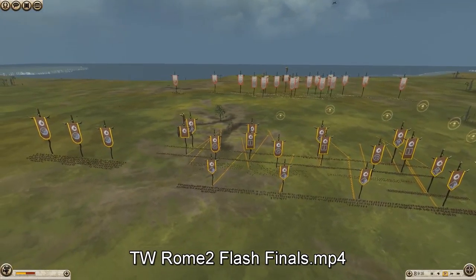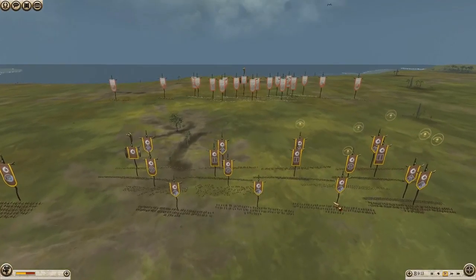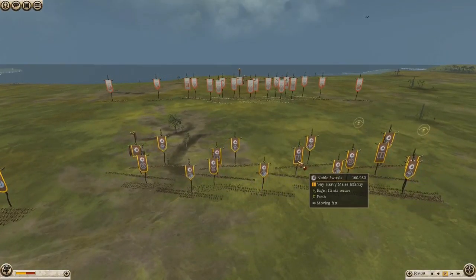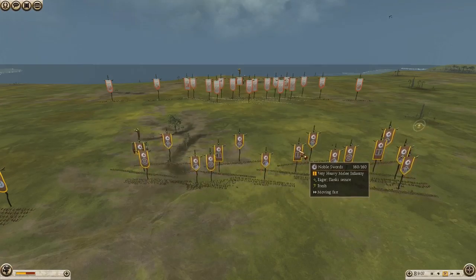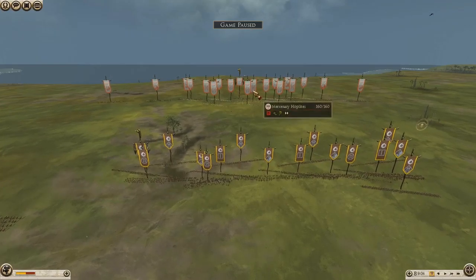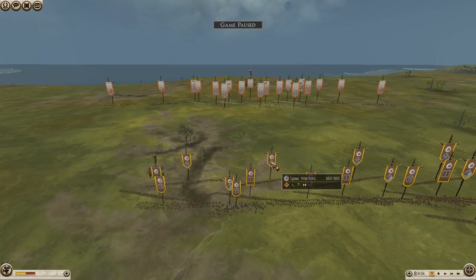G'day everyone, Granator here again. This time with the finals of the Flash Tournament that Xanthippus put on, and today we've got in the finals Xanthippus and Swordsmith. Swordsmith brings the Adricians and Xanthippus brings the Getae.